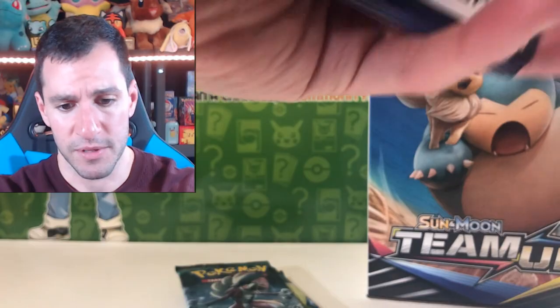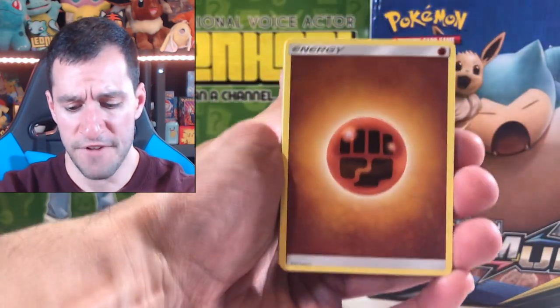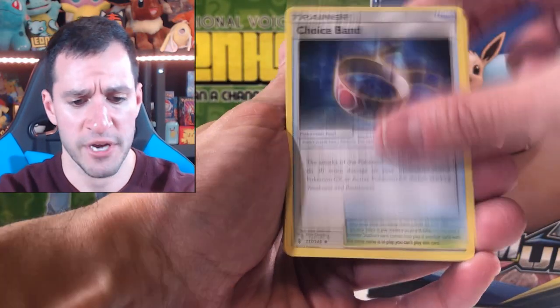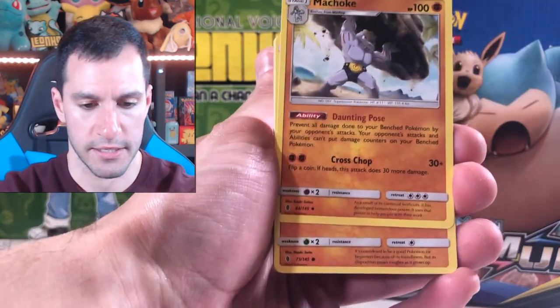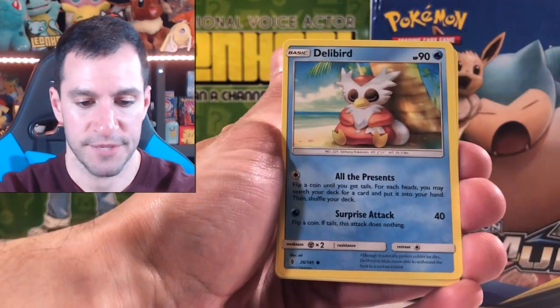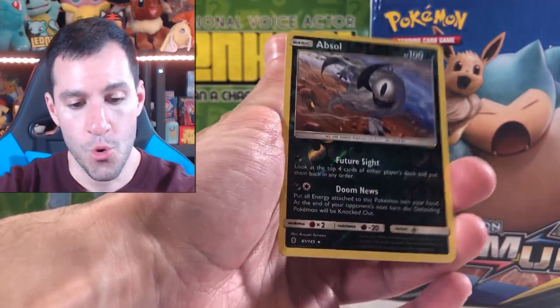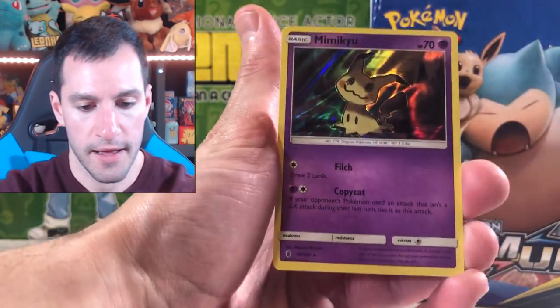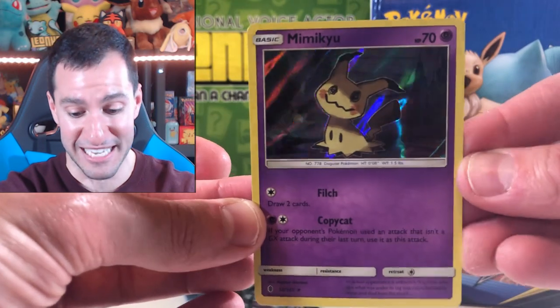Four cards — I'll say Fire Fighting energy. Choice Band, Altar of the Moon.